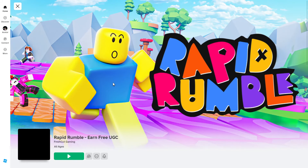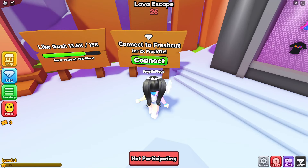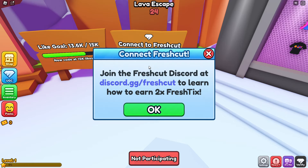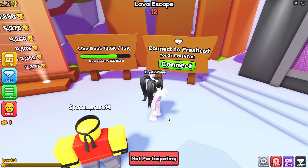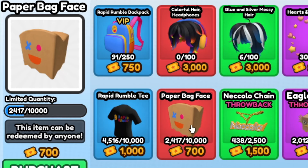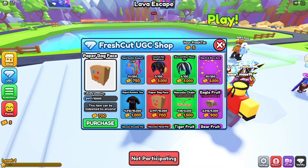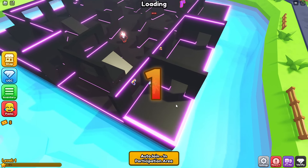Let's head over and join the game Rapid Rumble Earned for UGC, created by Fresh Cut Games. You're going to need to earn tickets, and if you connect to Fresh Cut, you'll be able to earn double the tickets. It tells you how to join on their Discord. We've just collected our first ticket, which gave us five. If we click on the UGC Shop, the paper bag face will need 700 tickets. For the Stars and Hearts Aura, you're going to need 2,500 tickets.